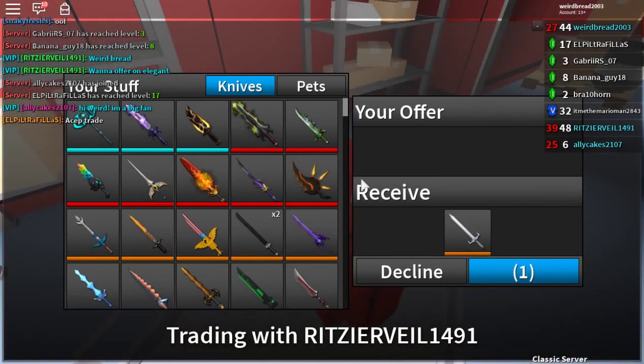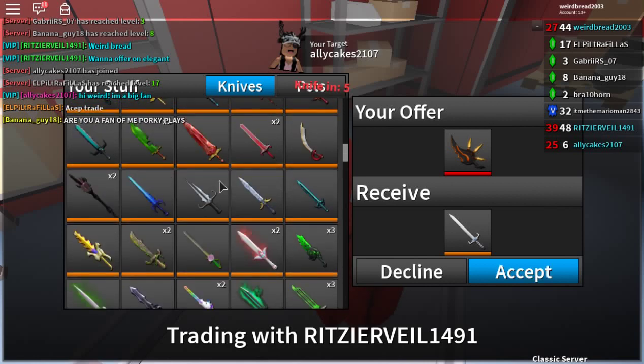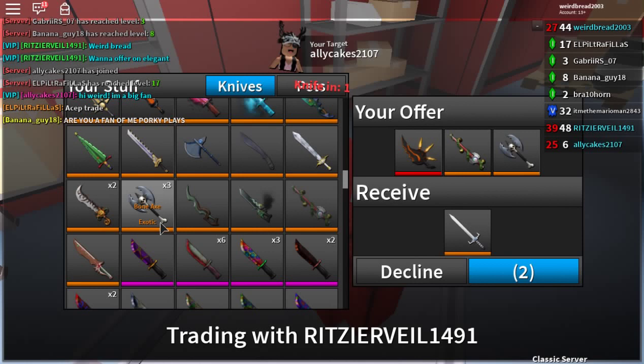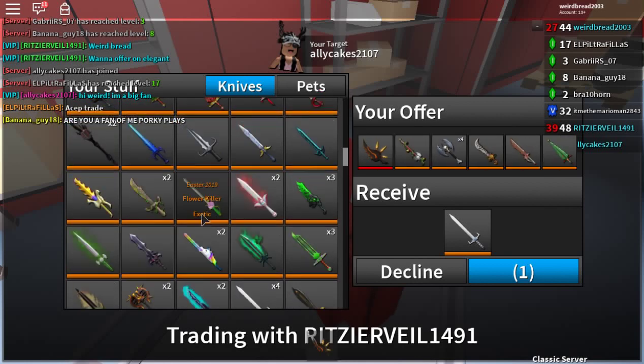I'm definitely going to trade for it. So I'm gonna put Flame, throw it down. I'm going to do Holiday, four bonaxes — this, this, this. Definitely adding, just give me a second: one, two, three, four, five, six.